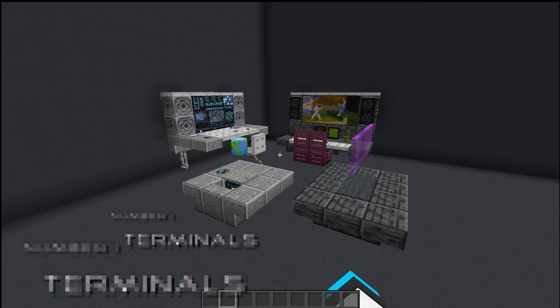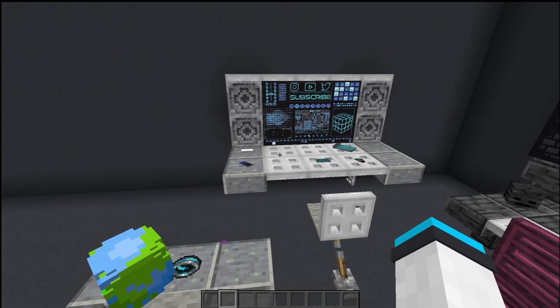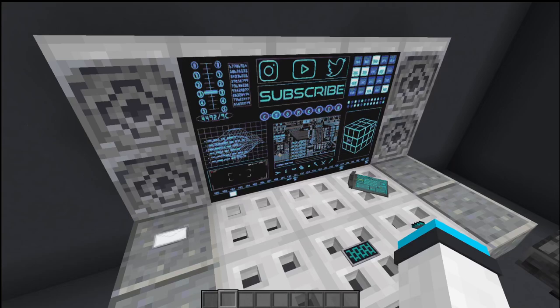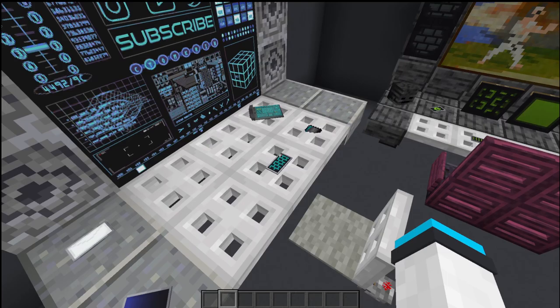First up we have terminals, because every laboratory needs a place where you can actually control everything. We have a computer terminal using some custom maps that you can make, and it has a nice screen. You could also just have some black concrete here to make it look like the screen has been turned off. Throughout this whole thing we're going to be using a lot of banners and shield banners to make some details.